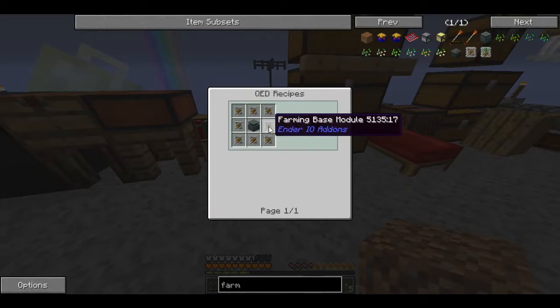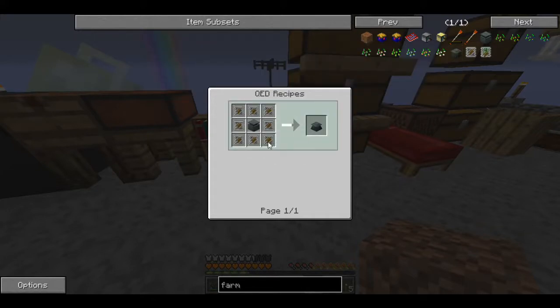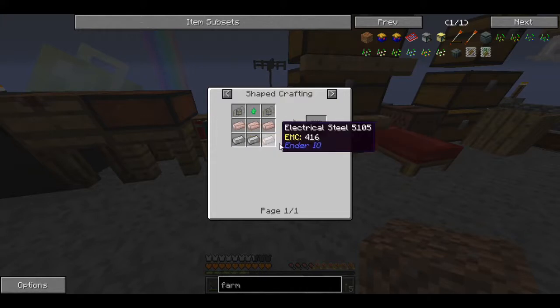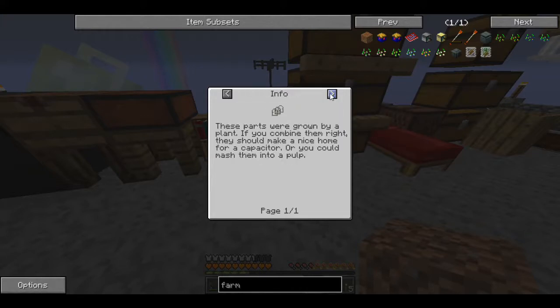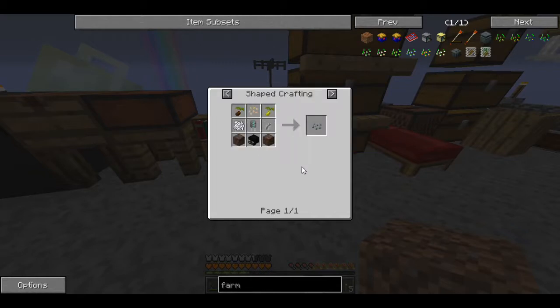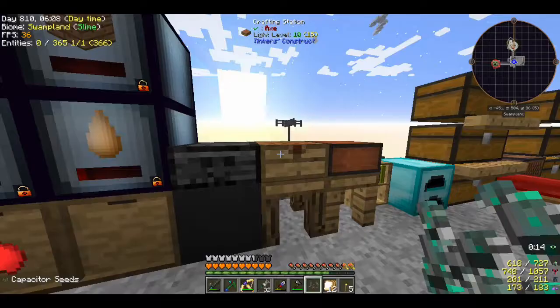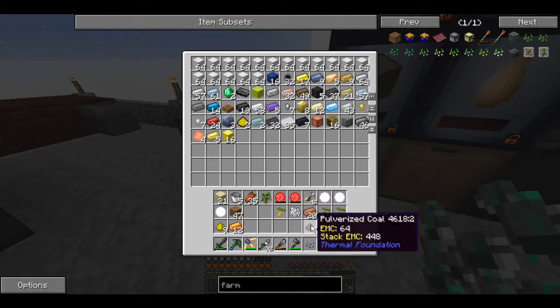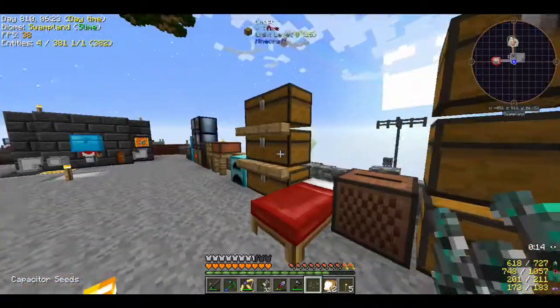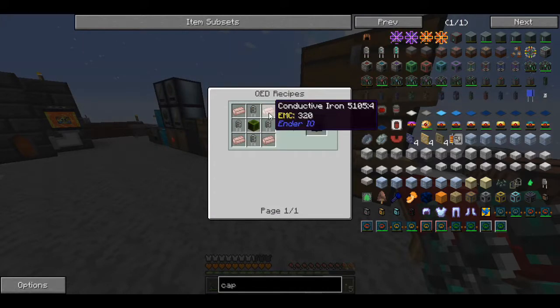The agricraft farming station - it's a regular farming station with farming base modules. That'll probably take a second but it's one of those machine chassis of iron, I've made those before. I need conductive iron and an organic capacitor. To make the organic capacitor I need to make an octetic capacitor first and then make the seeds. So I've got to make some capacitor seeds right now. Bam, seeds - got them, awesome, we are headed in the right direction.